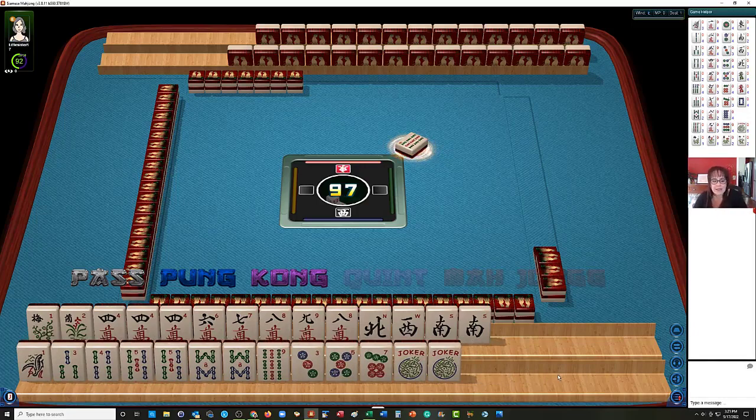We have four, six, seven, eight, nine in cracks. One, four, five, eight, nine in BAMs. Three, five, seven. Our multiples are a four crack pong, pair eight cracks, pair five BAM, and pair eight BAM.